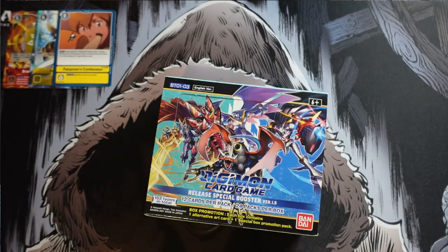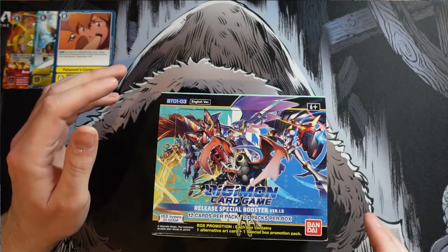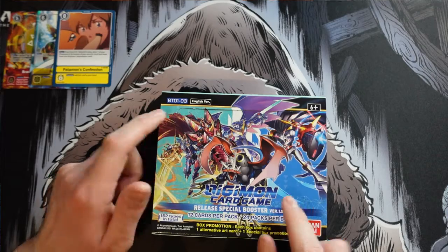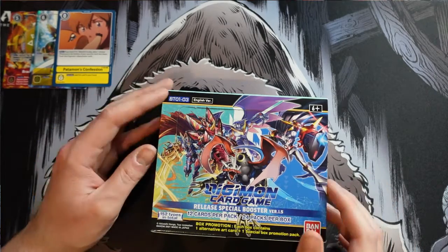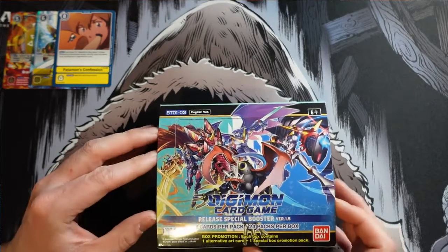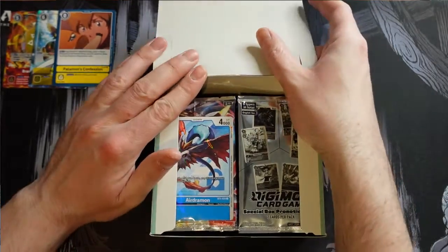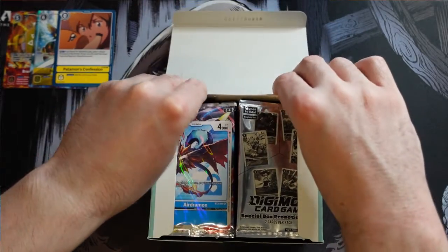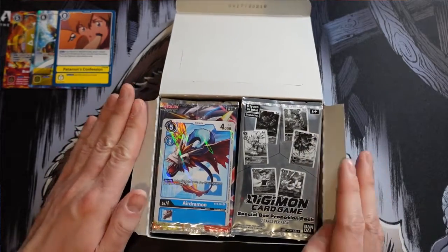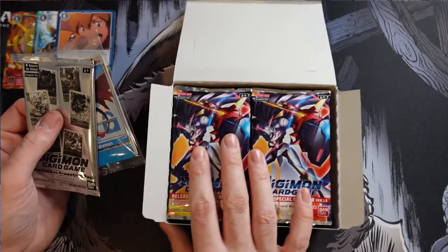I did a little bit of research after opening my 1.0 boxes. The cards still have BT-01 to BT-03 on them in both boxes, so it's a little confusing if you start sorting the cards because they're organized according to their original Japanese set release instead of the 1.5 and 1.0 box destination. On TCG Player, they're sorted with both 1.0 and 1.5 together, so it doesn't really differentiate between them.